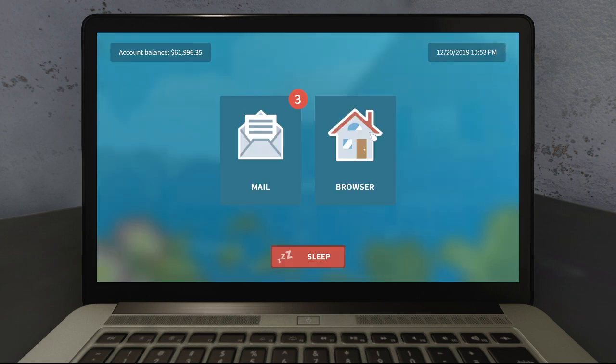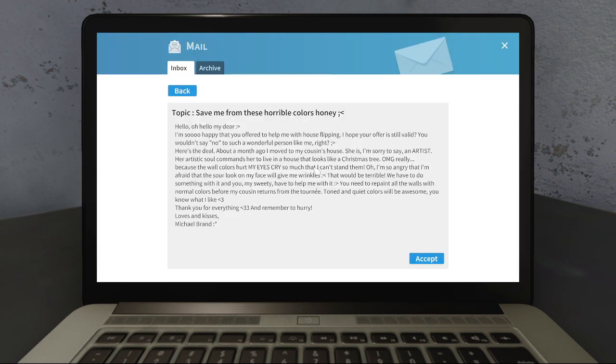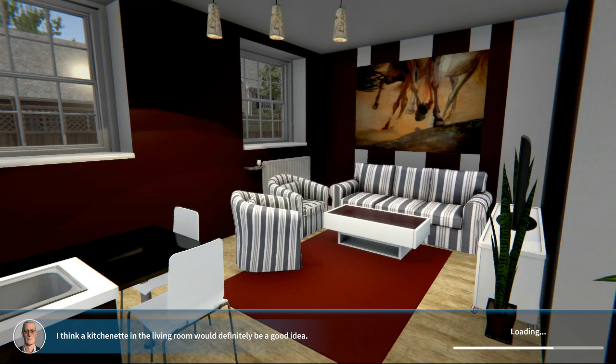We're going to do a new work order. We came in, went to our mail, and we're doing 'Save Me From These Horrible Colors, Honey.' You can pause it and read it if you'd like. I have an abscess tooth so I can't do much reading right now — it's hard enough just to talk. Pretty much they have an artist for a roommate with god-awful colors and they want it all fixed, and apparently we have a secret romance with this person — or maybe they're an ex. 'Thank you for everything, hugs and kisses.' We'll go ahead and accept that job.